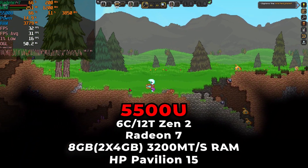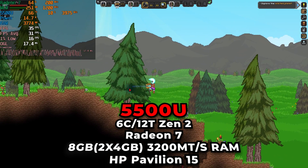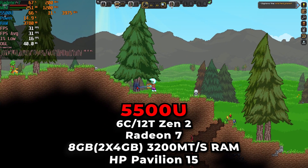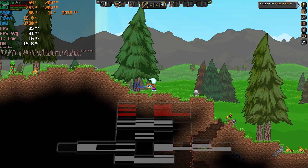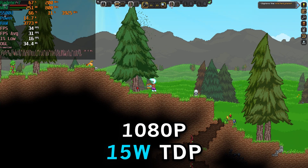Hey there guys, today we're taking a look at Starbound running on the AMD Ryzen 5 5500U. The game is currently running at the full 1080p resolution and there are no real in-game graphics settings to adjust. We are running at the stock 15W TDP.